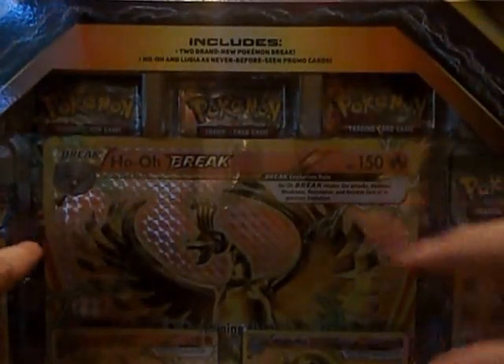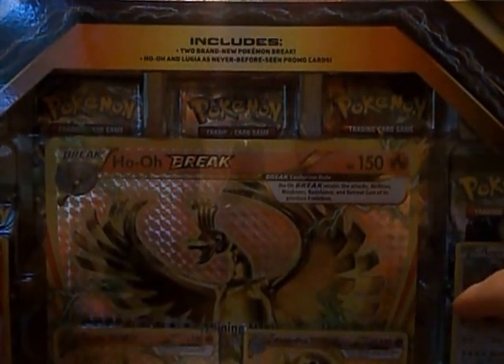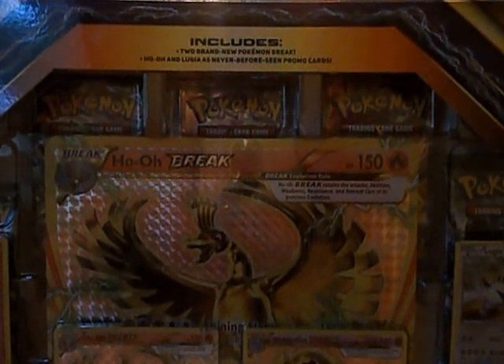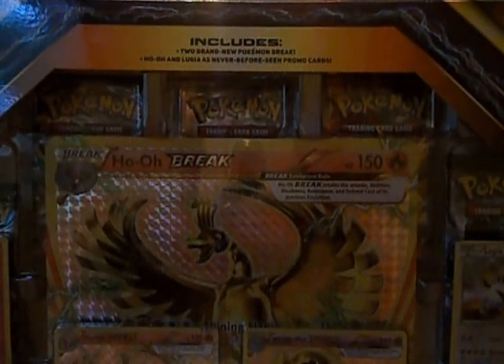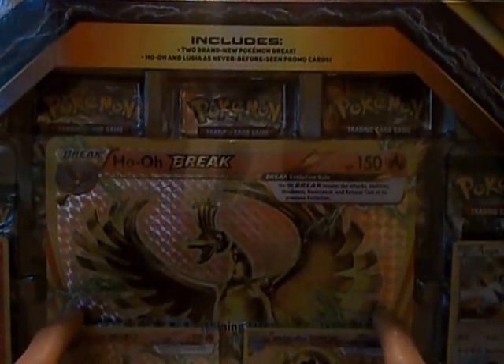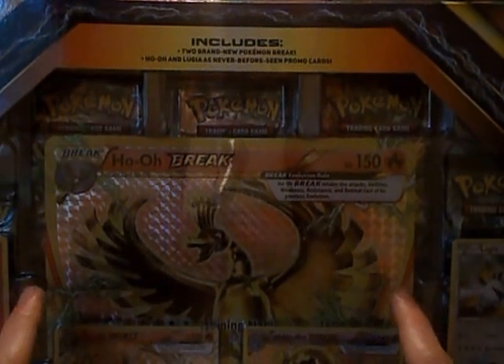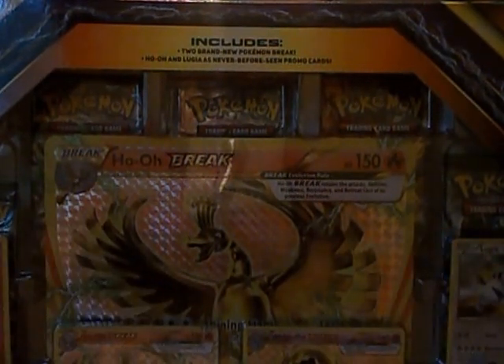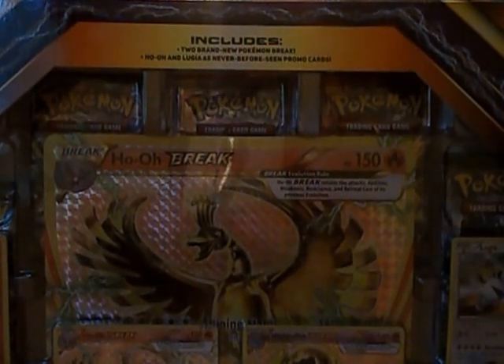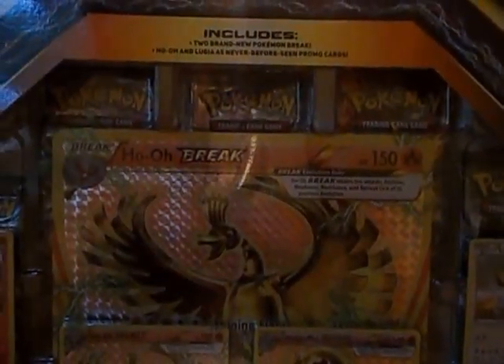So this has just got five packs, the two mini regular size Break promos of Wobbuffet and Ho-Oh, it's got the Lugia and Ho-Oh promo, the Jumbo Ho-Oh Break promo, and five packs. Looks like one of them is Break Point, one of them is Ancient Origins, and I have no idea what the other ones are.